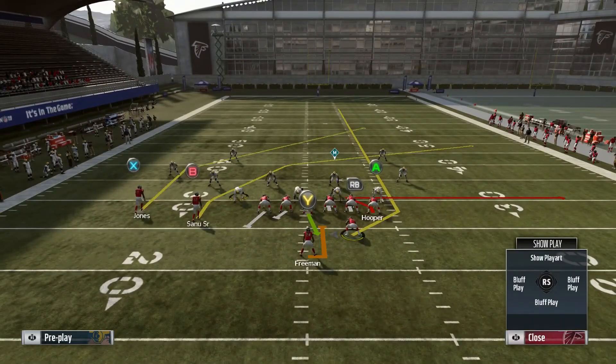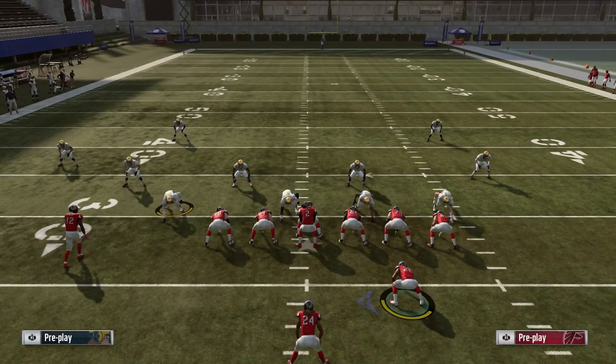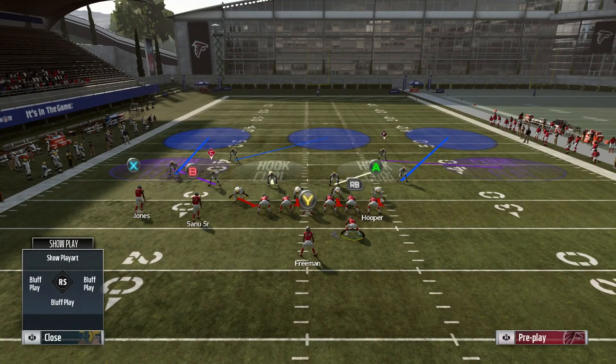So the setup is simple: put your tight end on a zig route, motion your fullback to the right, and put him on a streak. This is what the setup actually looks like after it's all done. This is the regular Cover 3.